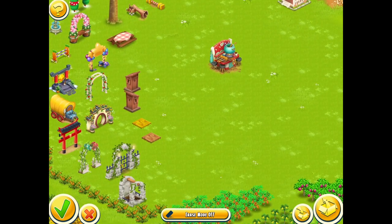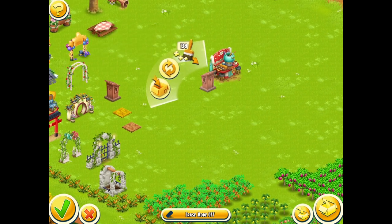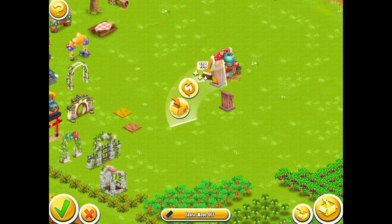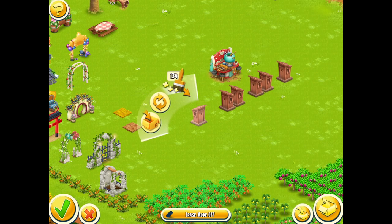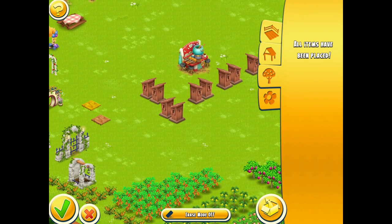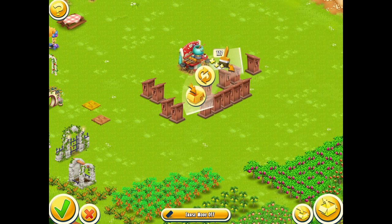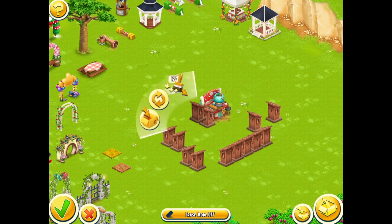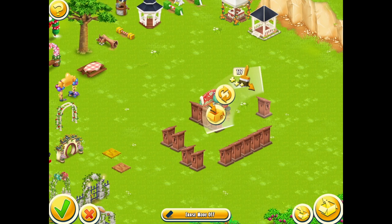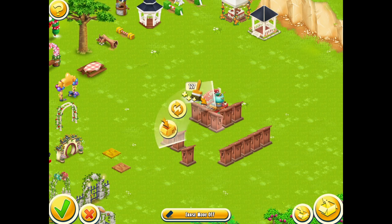We're going to use one of the buildings here with some other pieces and combine them. When you've got something like this you're looking to build around it. The outhouses — if I copy and paste this one it will give me all of them in the same direction. Please make sure you switch them around for the direction you want when choosing the piece you're looking to place down. Placing them all the wrong way and then changing them one by one can be very tedious indeed.